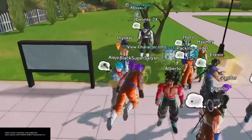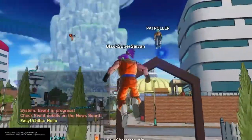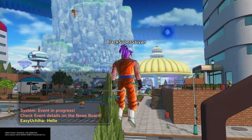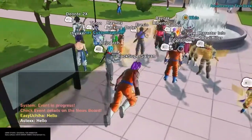You'll see these bots that say 'partner customization' around Conton City. There's one over there at the big dome, I believe at the parallel quest one, and I know for sure at the battle one.